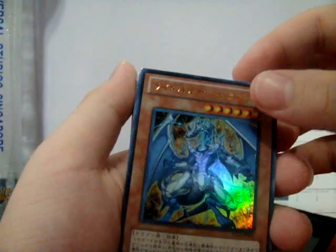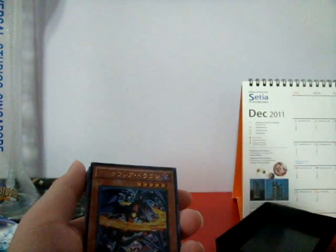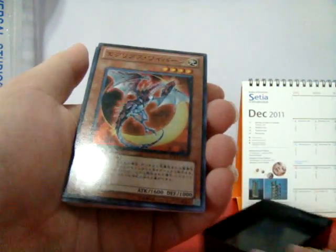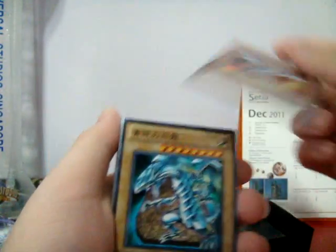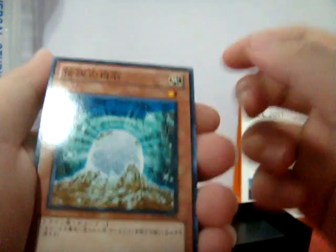On here we have Dark Flare Dragon, and White Pulsar Dragon on the mat. Now for the cards: here we have Light Pulsar Dragon — Ultra Rare. Dark Flare Dragon — Ultra Rare. I forgot its name but it's a Wave one — Super Rare. Blue-Eyes White Dragon — Super Rare.